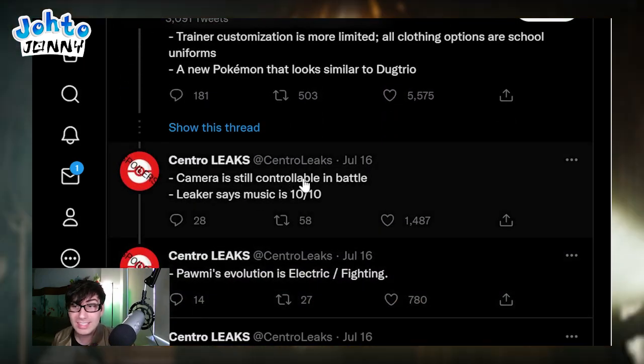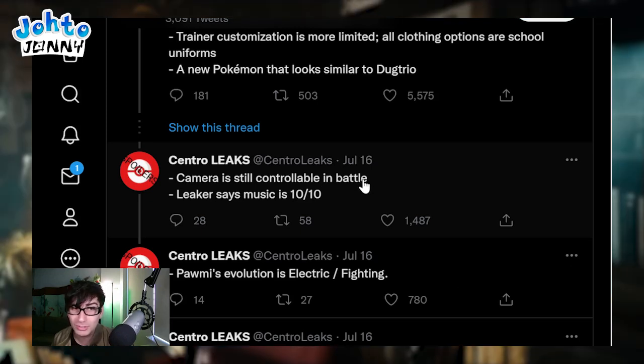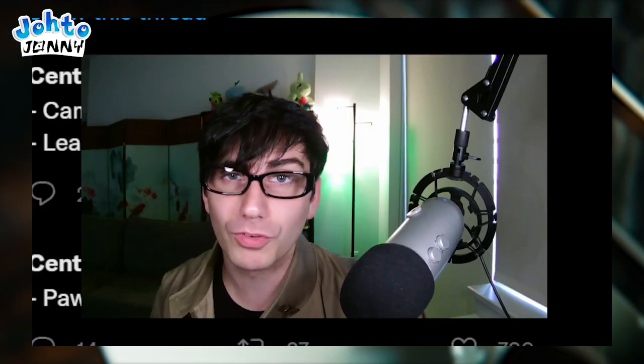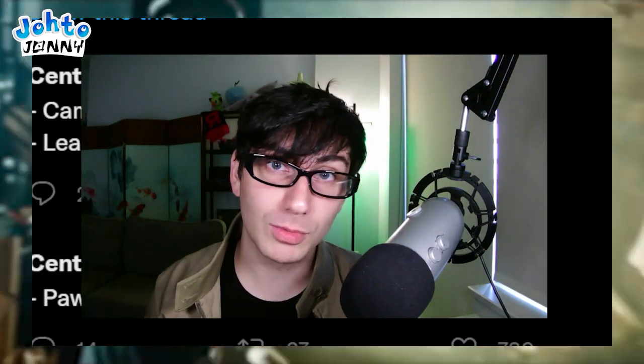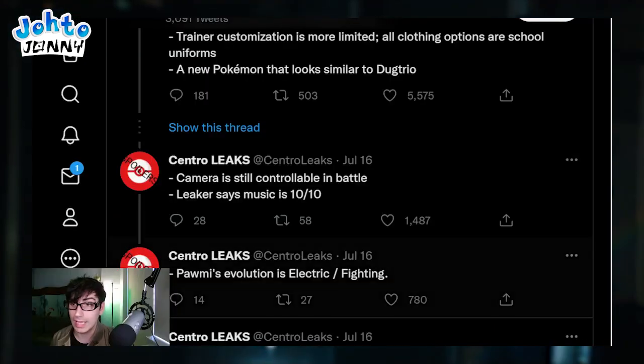The camera is still controllable in battle, which means when you're in battle you can move the camera around. We don't know yet if we can move our character around in battle, but we do know the camera is moveable. I wonder if there's also an option to let it move on its own, like the auto-moving we saw in the trailers where there was a little icon at the top left of the screen showing it was out of our control. We'll see if that's in the finalized version.